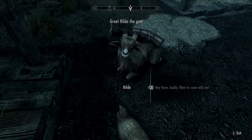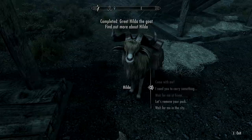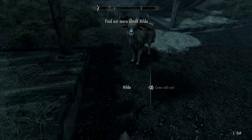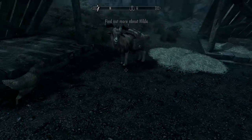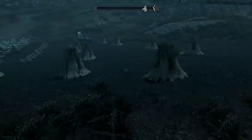For Survival Mode, the goat is going to be the best one to have, as it's got an additional carry weight of 100, and that increases to 140 once you put a backpack on her. You'll also get some milk from her on a daily basis as well.